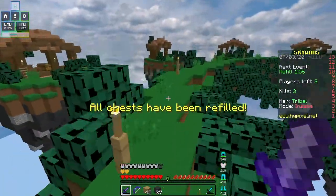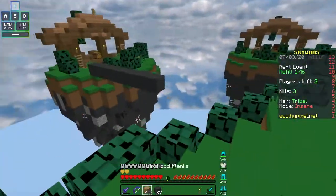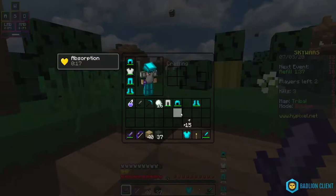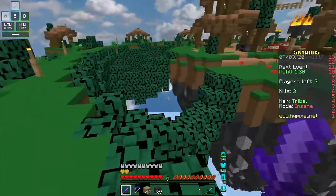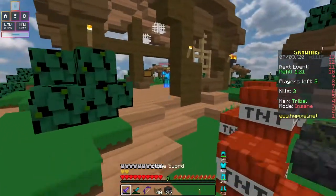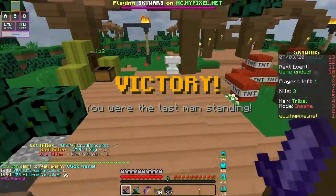Alright, so chests have been refilled. I don't want to — actually, should I go over there? No, I'm not going to. You should have put — that was trash poison, dude. Alright, let's see what we can get from this chest. I will take this — full diamond. Should I go in? And he walked off. L. Yeah, look at that. I'll be using this kit.